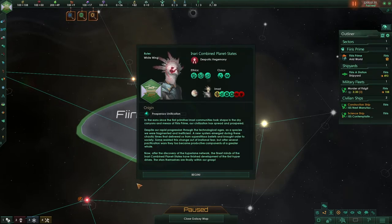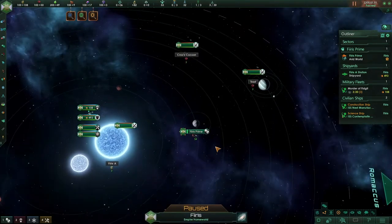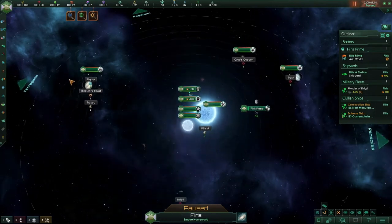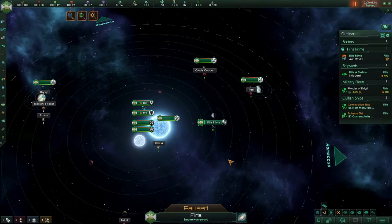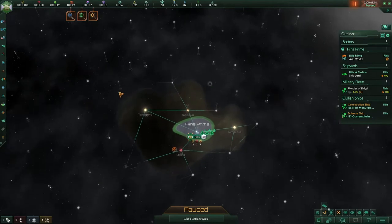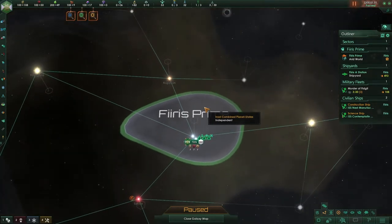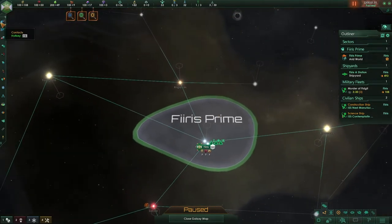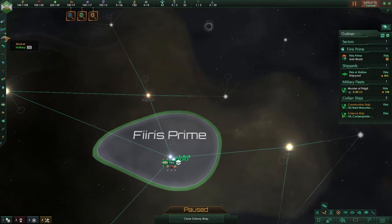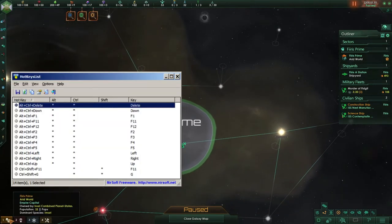When you start, you will have this government screen here that will show you what you started out with — your ethics, your civics, your species. Read this, it has some RP, and press begin. Once you press begin, it will zoom you into your home system. The easiest way to go to the galaxy screen is to either press this button or press M. This will bring you back to the galaxy screen, which is important. It will allow us to see where we're starting out and see our home system, Vyrus Prime. Before we get started, we're going to go over all of the UI, starting with government and working our way down. Then we'll jump into the hotkeys. The game starts out with four hotkeys: your homeworld, your military, your science ship, and your construction ship. We'll go over those in a bit.